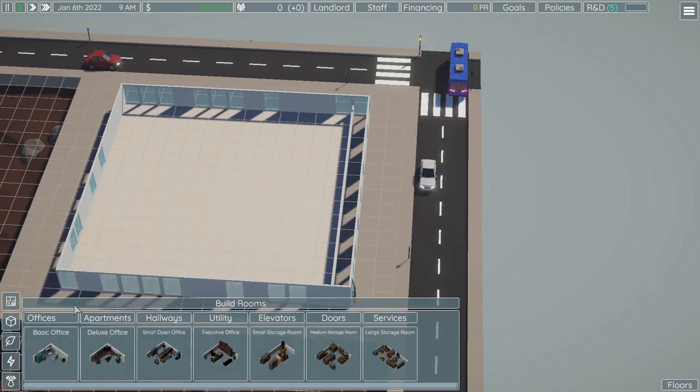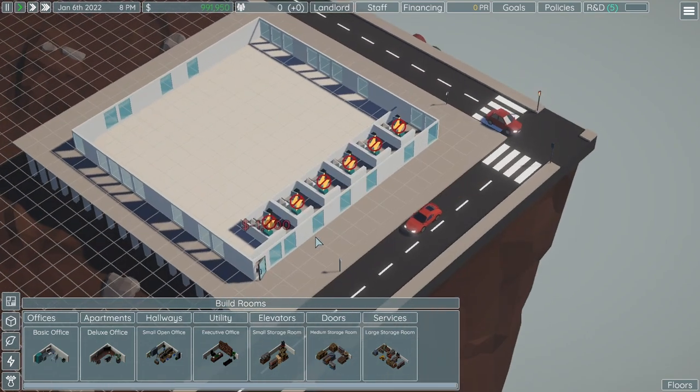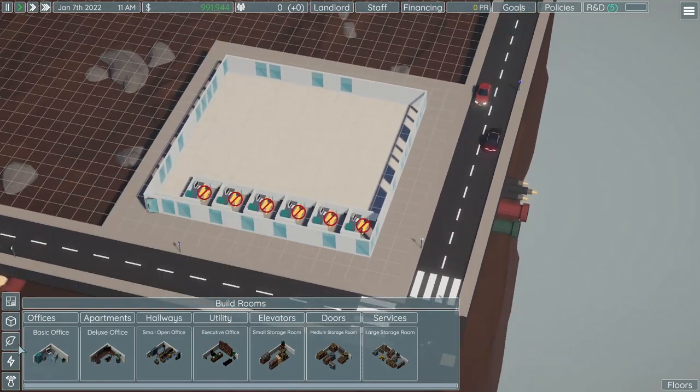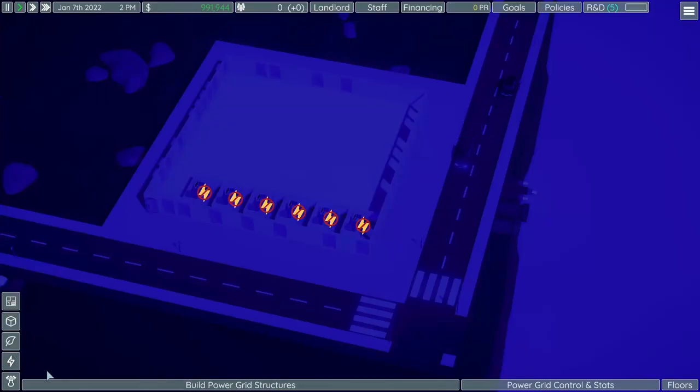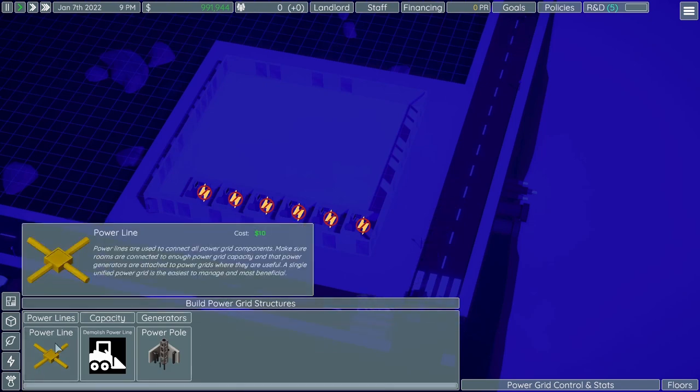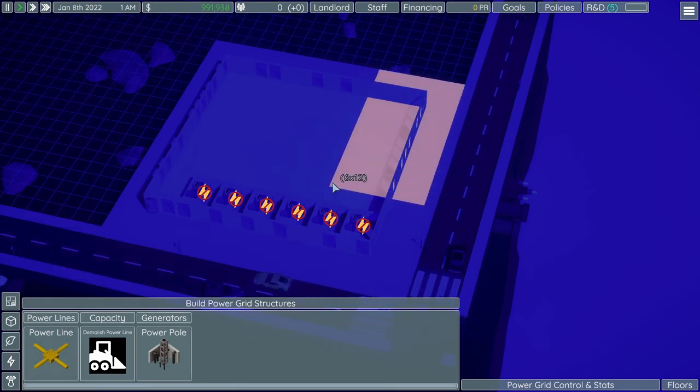Just like that we can start building our rooms, offices, or whatever you want — there's a bunch of different cute little building blocks. I'm going to start with some offices because they're simple and small. Before we can get anyone in here, we're going to need to power all the building blocks, so we go into the electricity tab to build power grid structures.